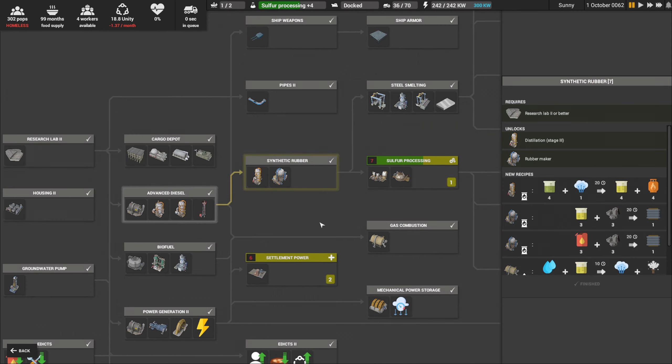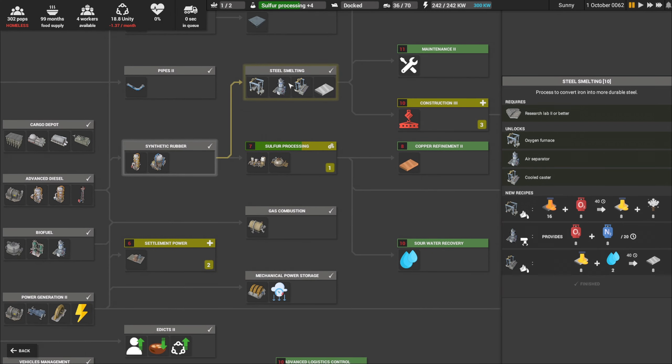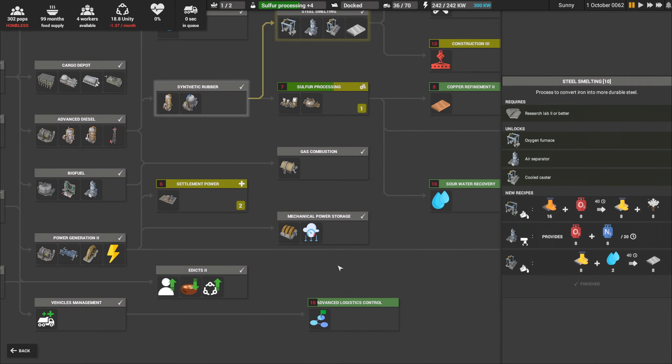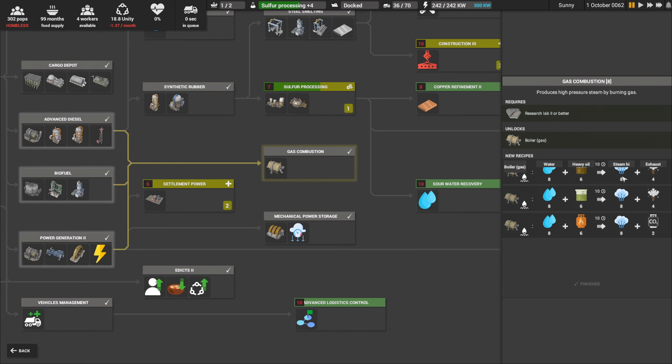We got rubber - we've been trading for it and that's been pretty effective. We haven't used too much rubber. Upgraded pipes. We just completed steel smelting - we've got to set that up, we don't have any production for that yet. Mechanical storage is ready. We should probably get going on coal power generation. We got gas combustion - if we want to burn off some of that heavy oil and generate steam. Right now we're just burning off heavy oil for no good reason. If we add some water we could create steam with it. We could switch over to burning byproducts from our diesel production instead of burning coal.